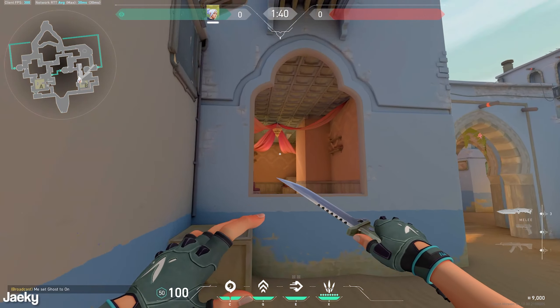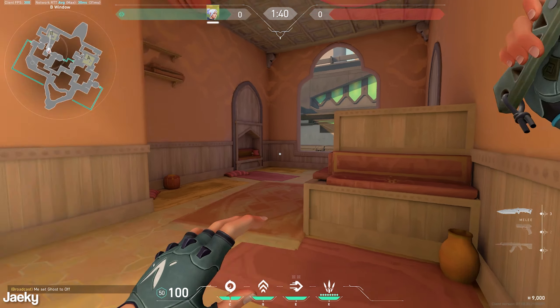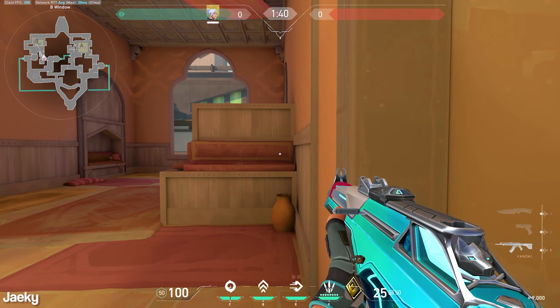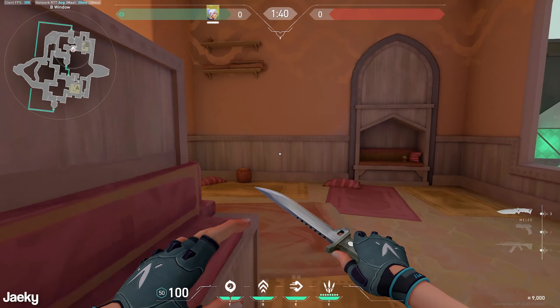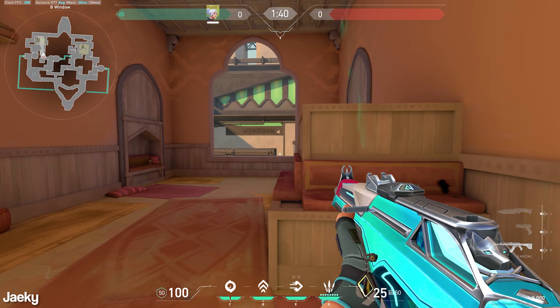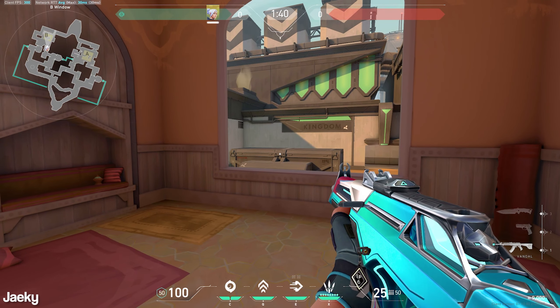Let's start with the attacking entry path, starting with the B-Site. For B-Site, I like to entry from Hookah. You're just going to take Hookah control, and one thing I like to do when I get into Hookah is I actually like to spam this box right here. Just give it a little bit of spam because sometimes if there's anyone playing there you just get a free kill as you're scaling up. Spam the box, clear Hookah as you normally would, and then on the execute throw your smoke top site like this.